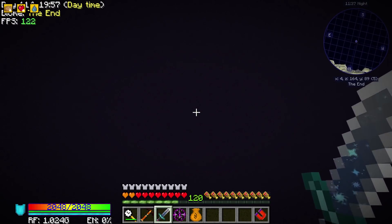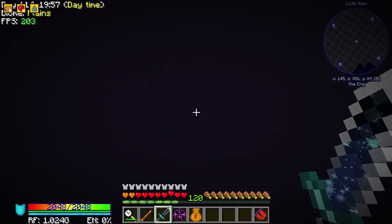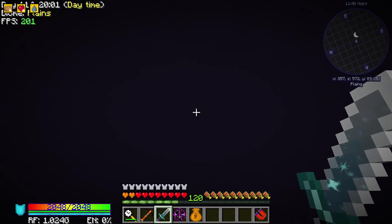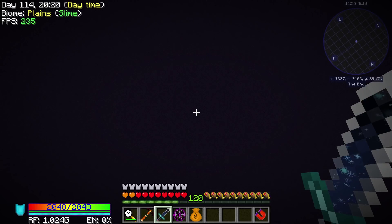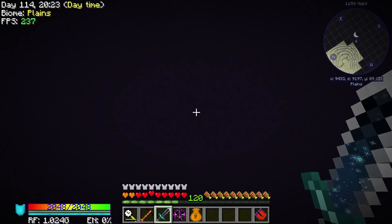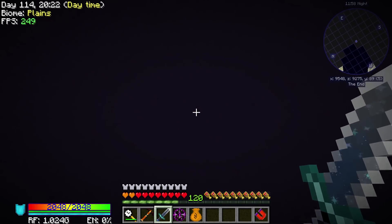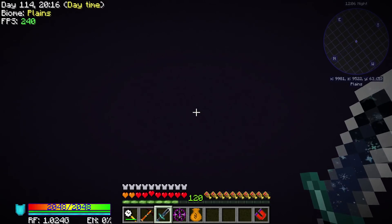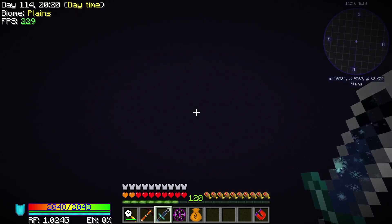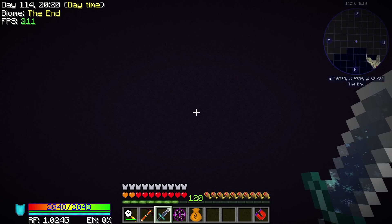We are now in the End. We're going to have to head to 10,000 X and 10,000 Z — it's at each corner. Our flight is pretty fast with this armor, so I'm going to head in that direction. At this point we are getting pretty close — we're at 9,000 out in both directions. The world is slowly generating around us. We're at 9,000 here, 10,000 that way, so now we need to cut directions. Hopefully we'll see one of these bad boys.